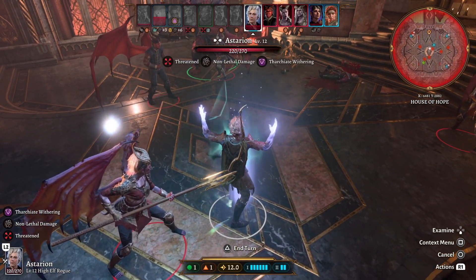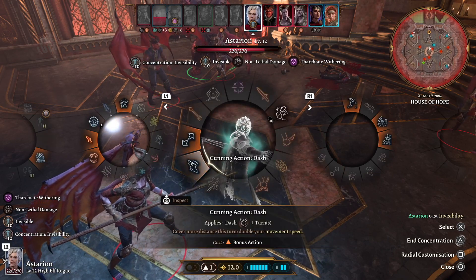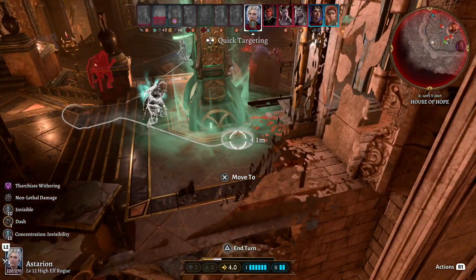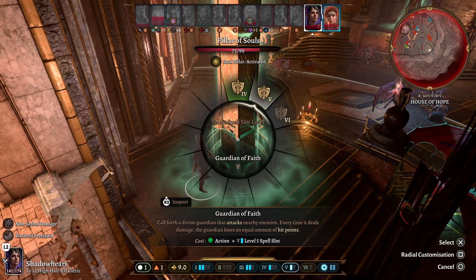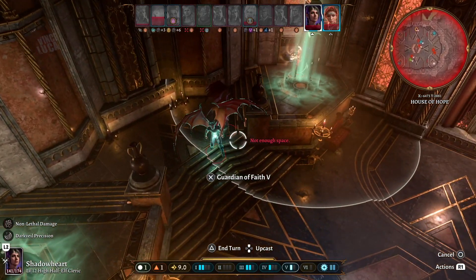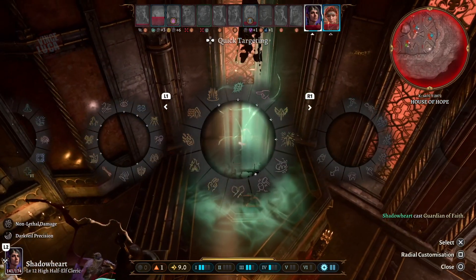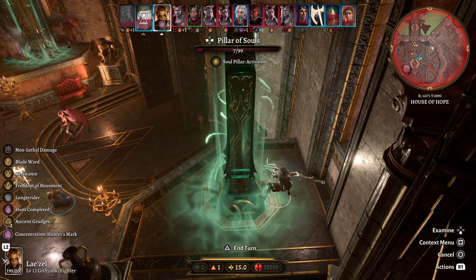The person in the middle who has invisibility — go for it, become invisible and try to run to the fourth pillar that doesn't have anybody there. I'm gonna dash and bring him all the way to the back of this pillar. Another good tip is to summon something — anything: undead, a guardian, a spiritual weapon — and summon them right next to some of these enemies as decoys.